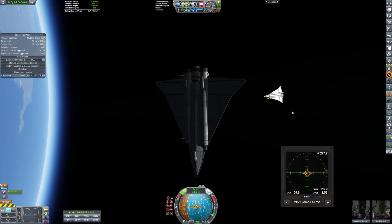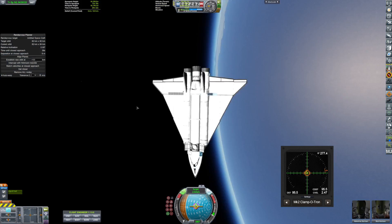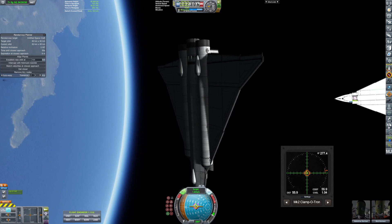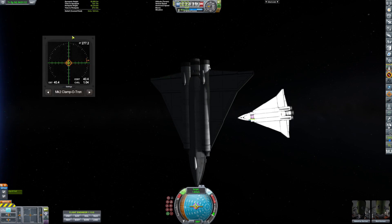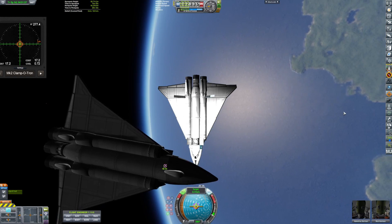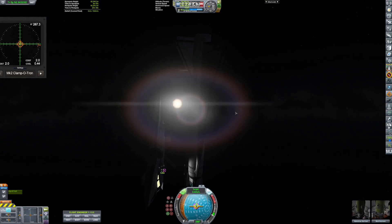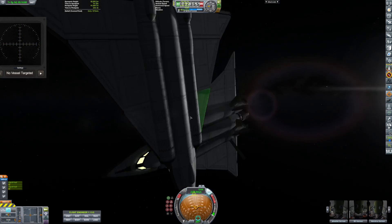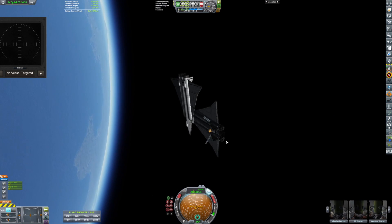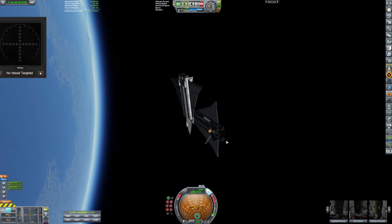Look at them — they're both really large space planes. They can both hold two people each. I think in the next episode I'm going to make another SSTO that can actually carry cargo into space, because we need to build a new space station. The old one was deleted when I removed the antenna mod.